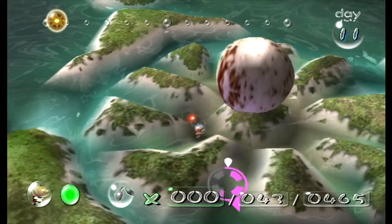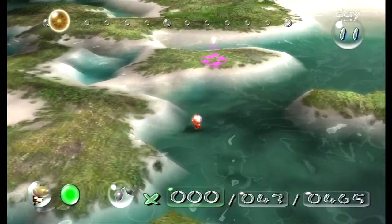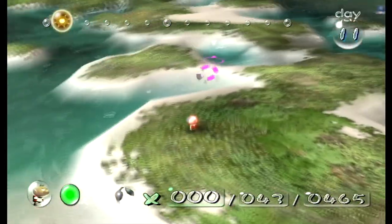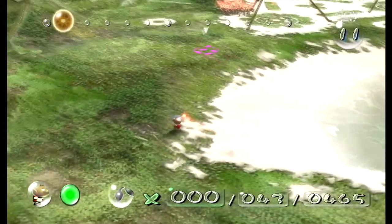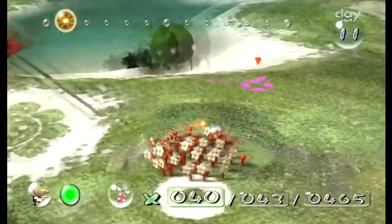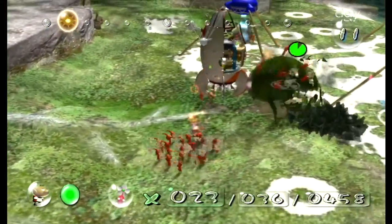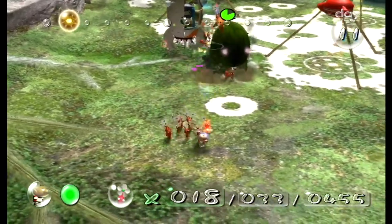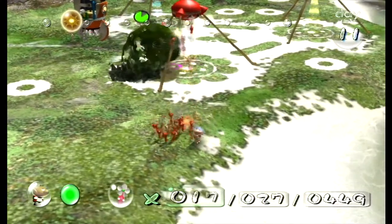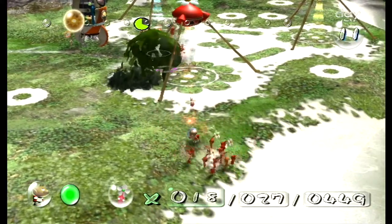There we go - look at this thing! Now he does not attack us directly, but he will make a beeline straight to our base. Any Pikmin he touches with his sludgy gas-like droppings will instantly kill your Pikmin. So you need to be really careful. As you can see we're literally just throwing them into his poison there and they are dying instantly. This guy will actually hang around your base and be quite the nuisance - he's not super strong but he's strong enough.